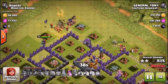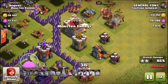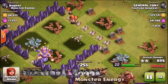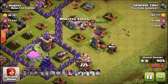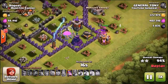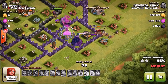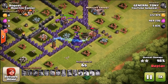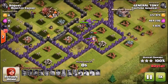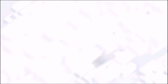We still managed to triple star the base. The big bombs ripped the valkyries into pieces, but these level 5 valkyries are definitely my new favorite troop in the game alongside golems. I have a feeling that in the next update Supercell is going to nerf them — they've nerfed the witches, they've nerfed the hog riders, and I think in about two or three months they're going to nerf these valkyries back to a lower attack, which is a shame because we're having so much fun.